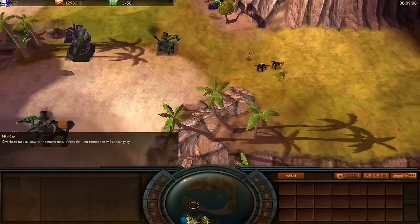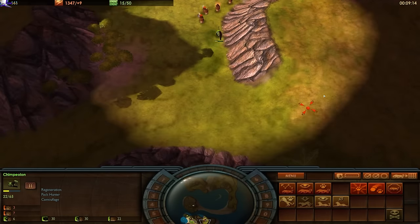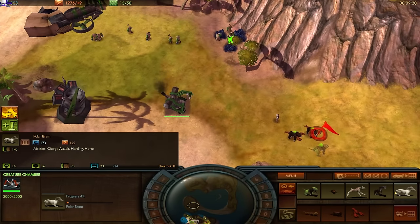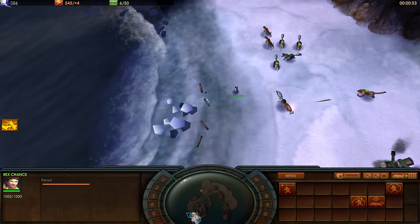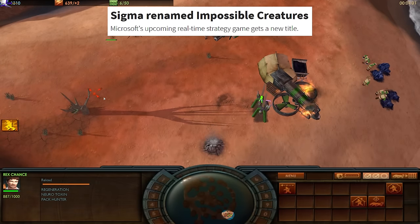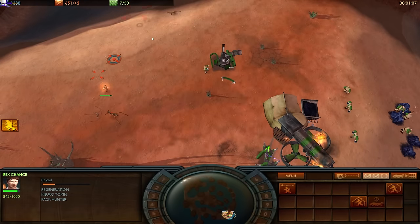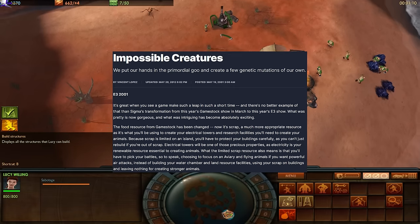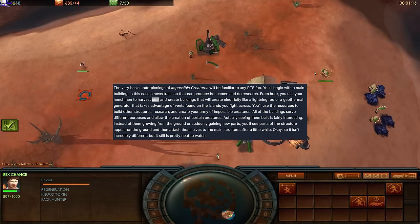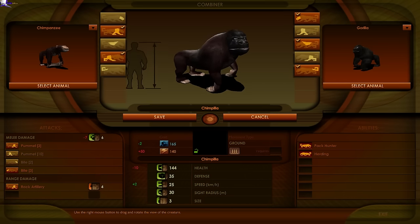Much of what constituted this game changed with each successive preview. Originally, creatures had to be captured from the environment for experimentation — there was an entire mechanic about depopulating sections of the map from overharvesting, a rather poignant environmentalist message. Eventually, this was changed to yoinking the DNA from creatures. The name changed to Impossible Creatures, a much better title, in November 2001. Resource currencies changed from preview to preview: originally food, then scrap, before eventually settling on coal and electricity. Practically the only thing that stayed the same through each iteration was combining the animals and battling their results.